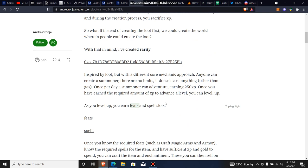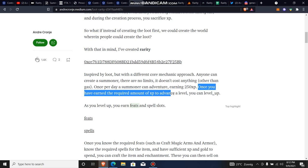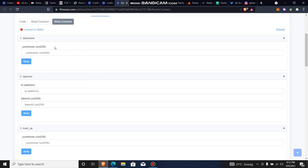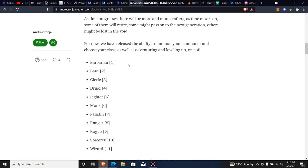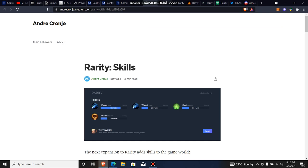Another thing he said in his write-up: once you summon your cards you have to adventure and earn EXP every day. You're earning 250 EXP per day, and once you've earned the required amount of EXP to advance a level, you level up. All of this is supposed to be done through the contract — you summon a character from 1 to 11: wizard, barbarian, and all of that — but using the UI is a whole lot easier.